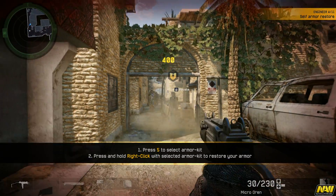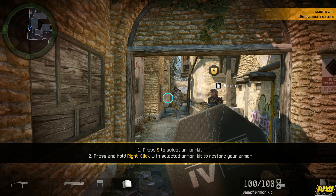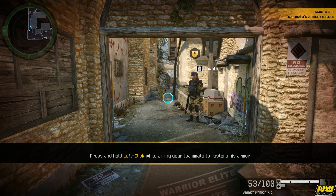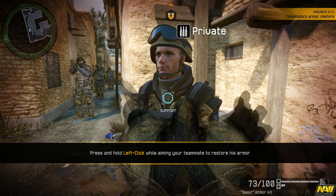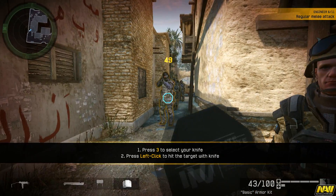Armor plates significantly reduce incoming damage. First, restore your own armor. When this icon appears above a teammate, his protection is very low — approach and repair him.